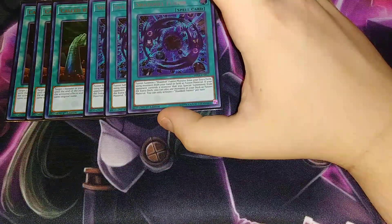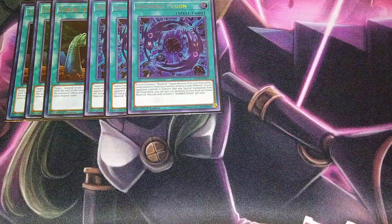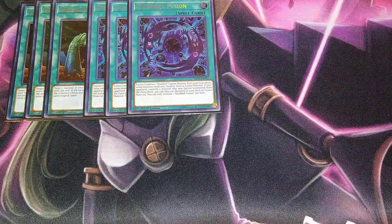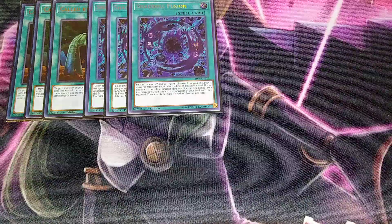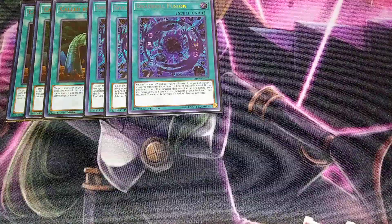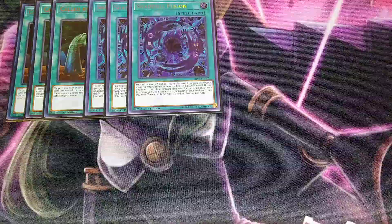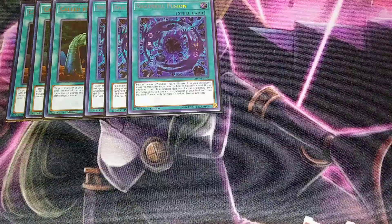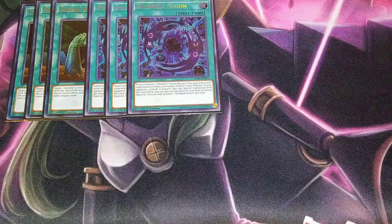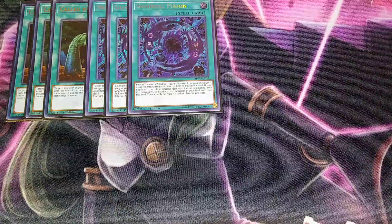Three copies of Shaddoll Fusion — it's the best fusion spell in the game besides Super Polymerization and Invocation. If your opponent controls a monster special summoned from the extra deck, you can fusion summon using monsters in your deck as materials for a Shaddoll monster. Usually you go for El Shaddoll Construct first, using Wendi and Trick Clown, send them to the graveyard, get your Performage back on the field, and Construct sends something to the graveyard — it just snowballs from there.